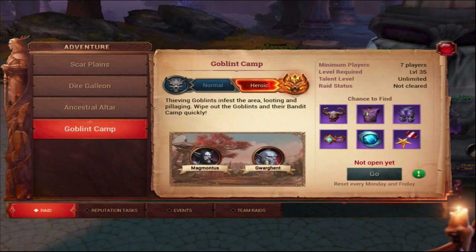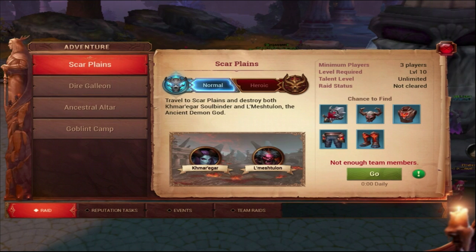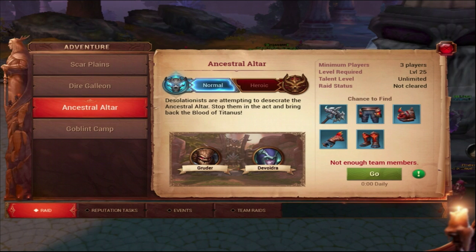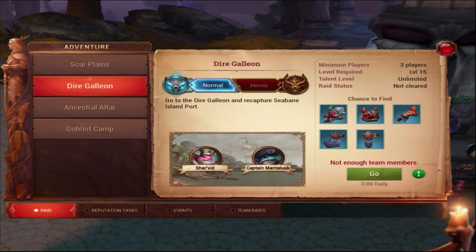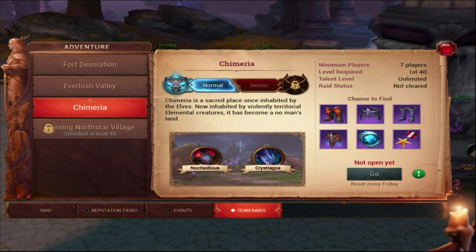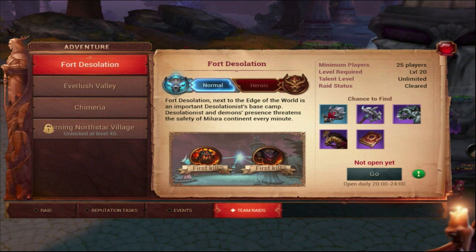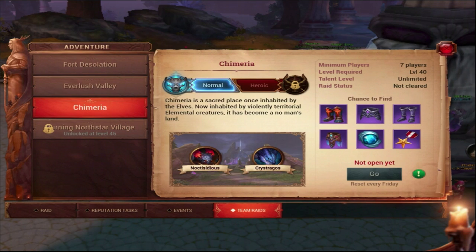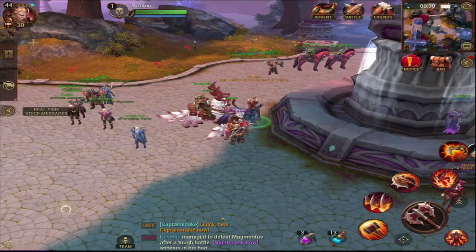After all daily events and timed events, go to Raids in normal mode. Three raids will give you XP and six raids will give you loot. Do Goblin Camp first, then Ancestral Altar, then Dire Galleon to get as much XP as possible. There's also a heroic dungeon twice a week that gives XP, and team raids like Fourth Desolation - killing even the first or second boss gives a lot of XP.